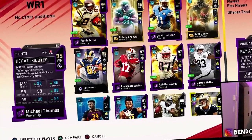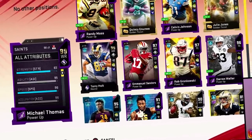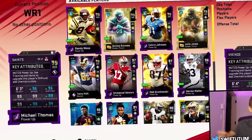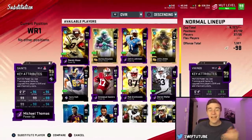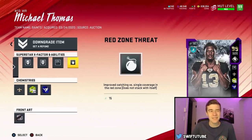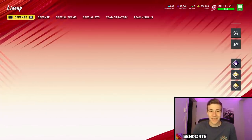99 catching, 99 catching in traffic, and 99 spec catch is absolutely perfect. The 96 speed is a little bit low — I obviously wish that was a bit higher, but Michael Thomas in real life isn't crazy fast, so I would say that is decently fair. He's also going to have really high route running stats: 99 short, 98 medium, and 94 deep. The abilities we've got on this card are in-out elite, post-flag elite, playmaker, as well as red zone threat. He doesn't really get anything crazy good in that last spot, so we're just trying out red zone threat for fun. Hopefully you guys enjoy the gameplay — leave a like if you do, and let's hop into this one.